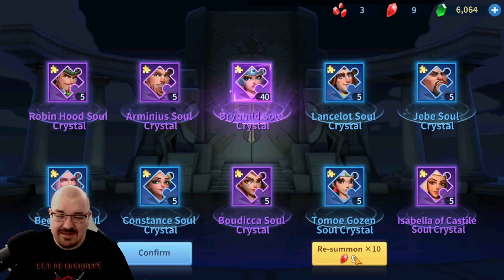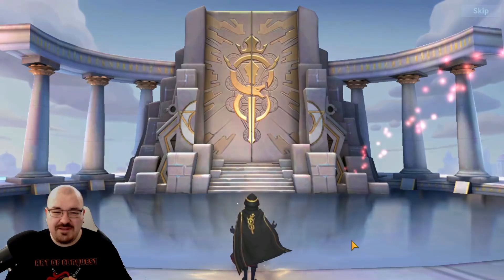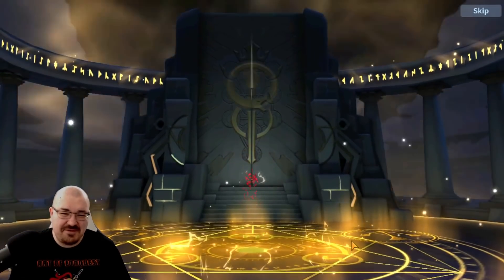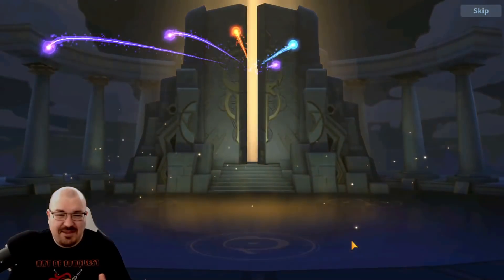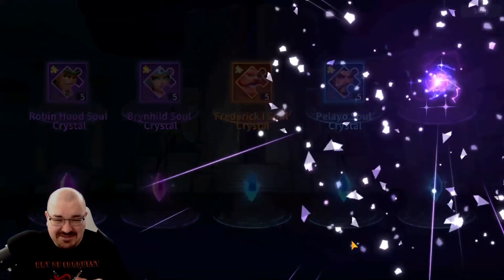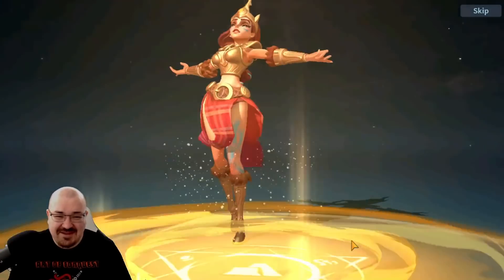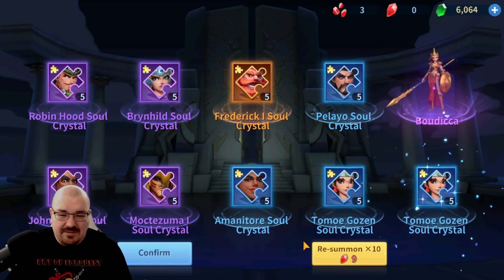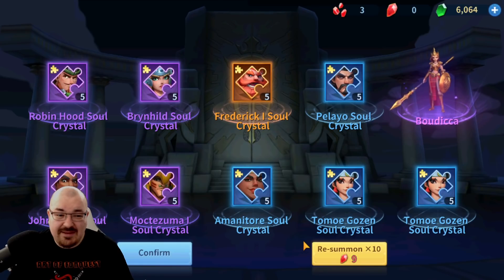The last 10-pull — will we get a full gold? We didn't even get five gold. Come on, an epic immortal — is this it? That was so close — no. But we got Boudicca, and another five Brunhild soul crystals. Quite amazing.